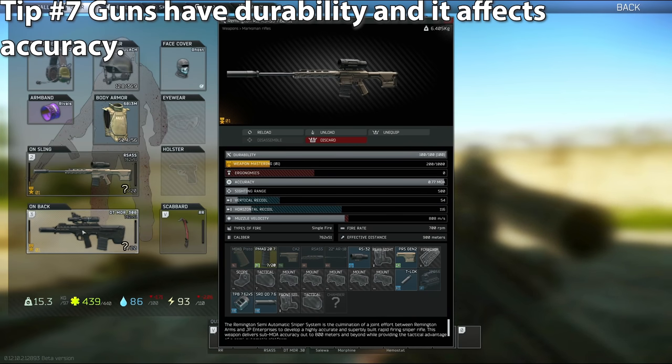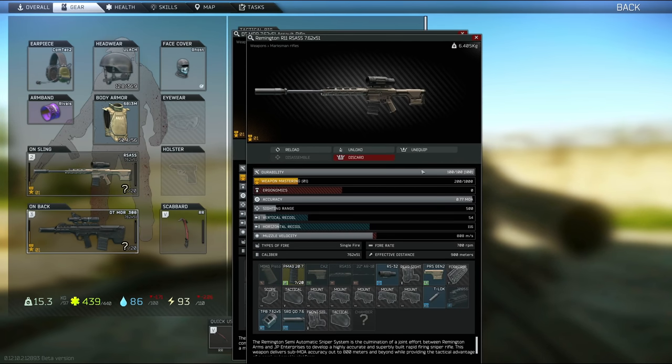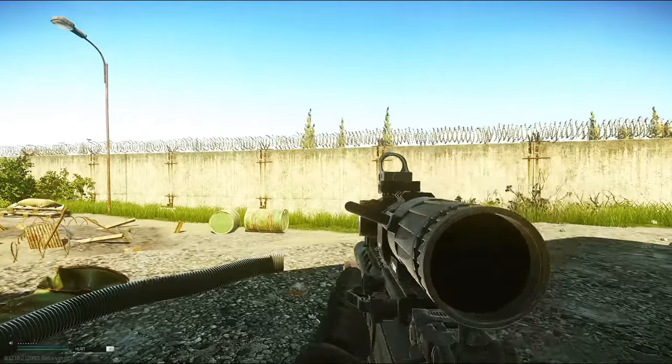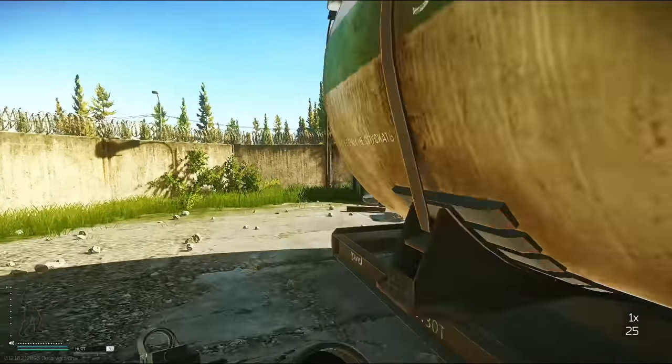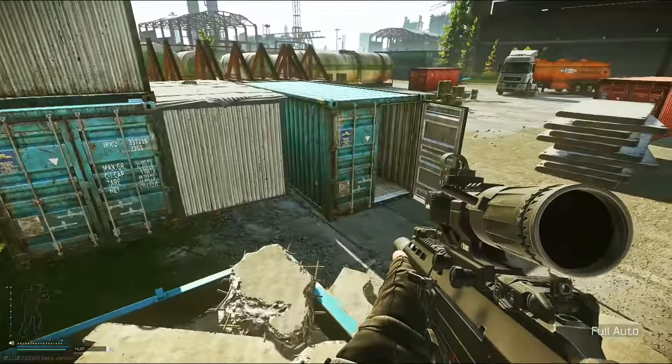Tip number seven: guns have durability and you can repair them. Double-click on a gun to see its durability in the description. All guns purchased from traders will have full durability. If you get a gun off an enemy, check it because it might be run down from several raids. Notably, if you ever get an ADAR off a scav, they always start at around 85 durability — that can mess with the accuracy of the gun, so be aware.